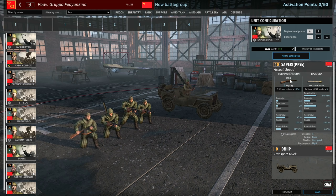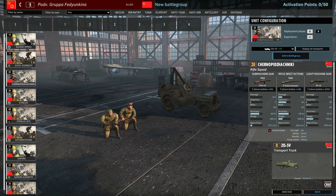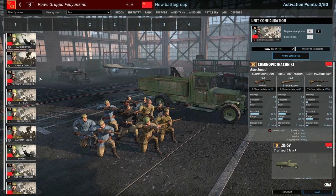If these were four PPSHs with maybe a PTRS that would be really cool — a nice use of this squad. Next up we have the Avto Komandiris, the two-man squads. No grenade unfortunately, but only 15 points each, nice to spread around a little bit, though easy to kill with artillery.